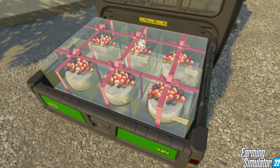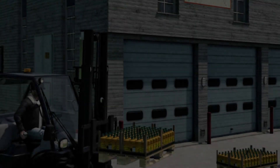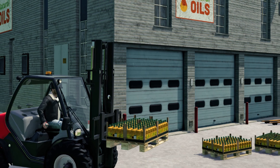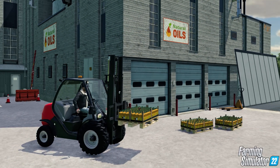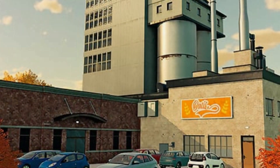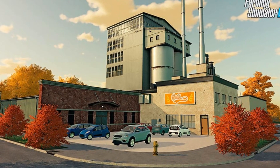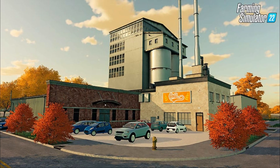After production, you can choose how you would like to sell the goods. Either the production plant will sell them automatically for you, or you can generate a pallet which you can move yourself and choose where to sell — that will generate more money than selling the goods automatically. So that's the production chains, which will give us another source of income on our farms.